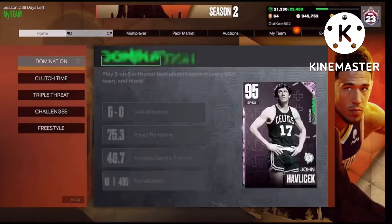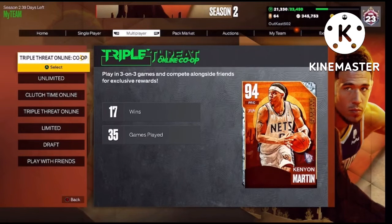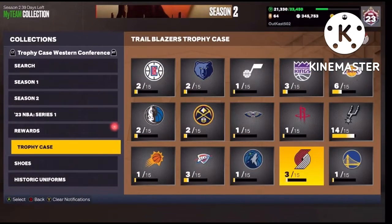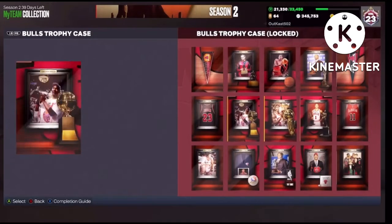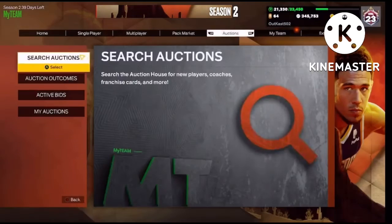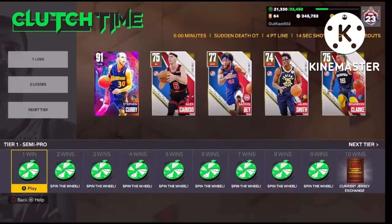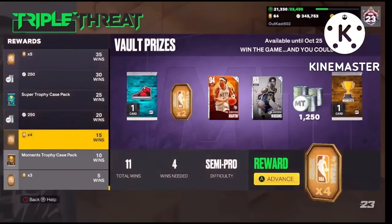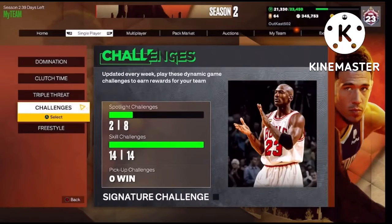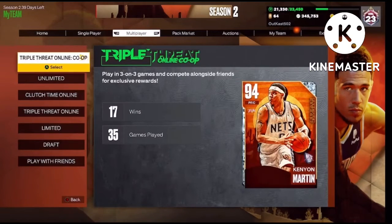I'm gonna be telling y'all the easiest way to get a trophy case card. As you can see, in my last video I had the Bulls trophy case, and now I'm about to get the Big Z. But how? I haven't even played Clutch — well, I played one game but it didn't work — and I've barely played any Triple Threat. So how am I about to get another one?